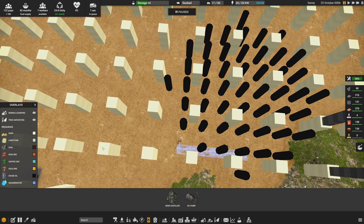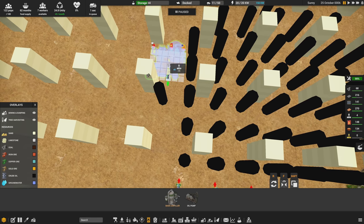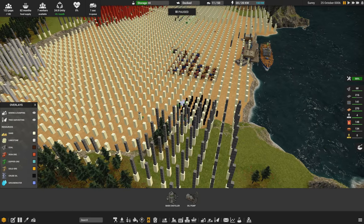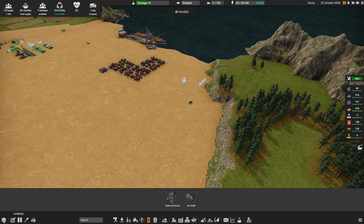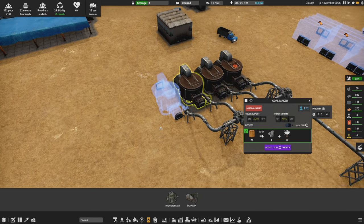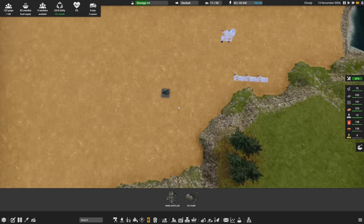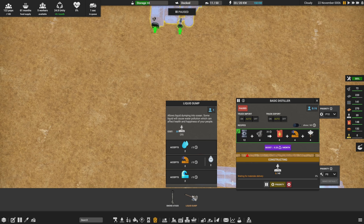I think the oil will get depleted over time, but we'll address that when we need to. I'll put the distiller over here — coal will have to be brought in from afar, but we're almost done building that extra coal production, all hooked up to the same exhaust system. So we'll place the distiller here. I see there's also a liquid dump option that allows dumping into the ocean, though that can cause water pollution affecting health and happiness.